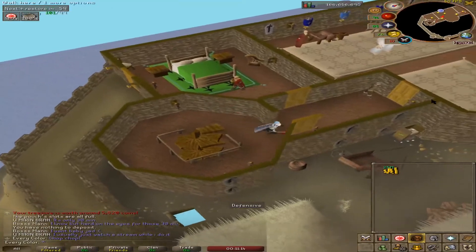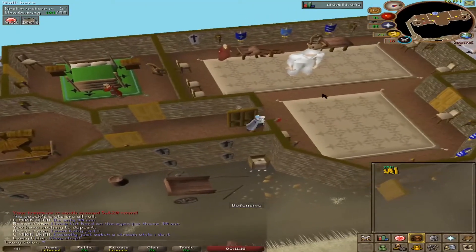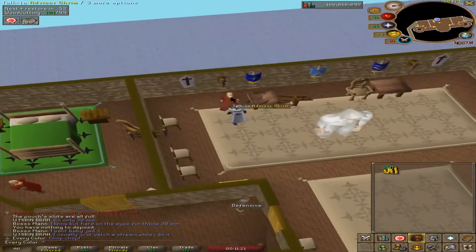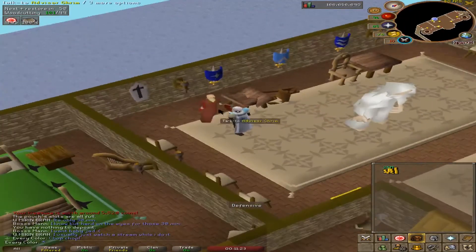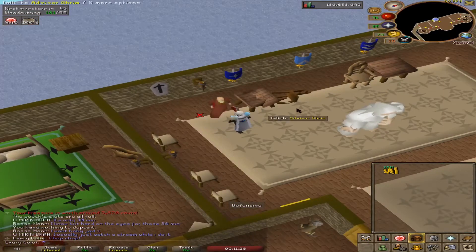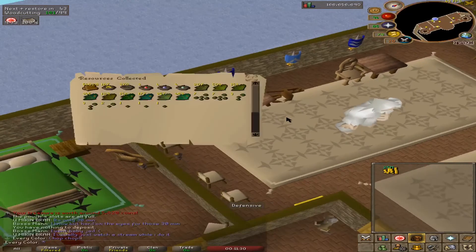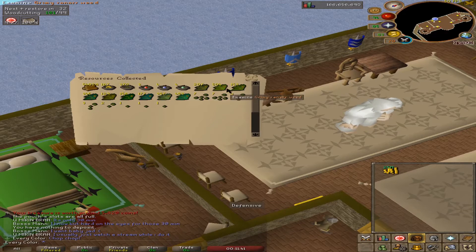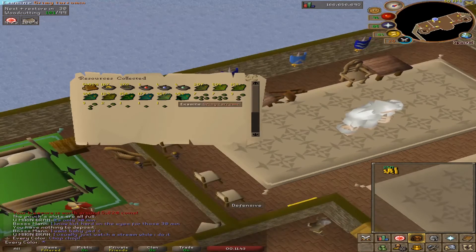Here are a couple clips of me collecting my Kingdom of Miscellanea reward. I like showing my favorite thing about the reward — namely the bird's eggs. In the next clip you're going to see me taking the bird's eggs to the shrine and unfortunately utterly failing at getting an evil chicken costume piece. I know it's super rare but I get my hopes up every time. Check out the rewards as we get close to 50,000 maple logs and some other good things.